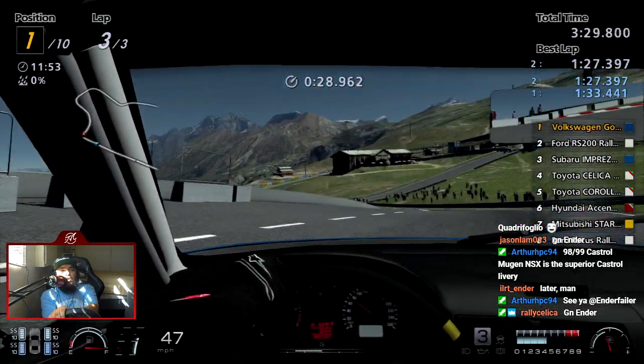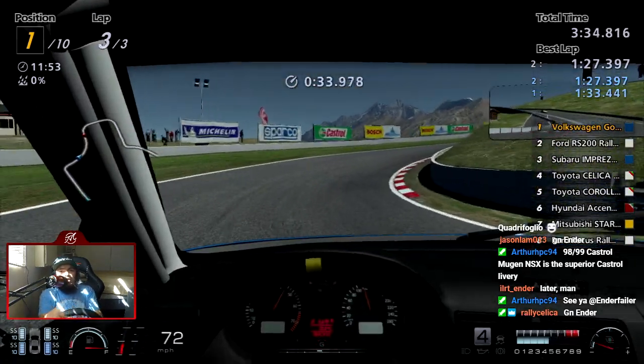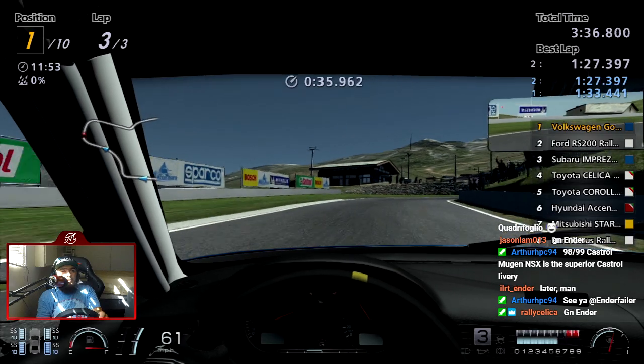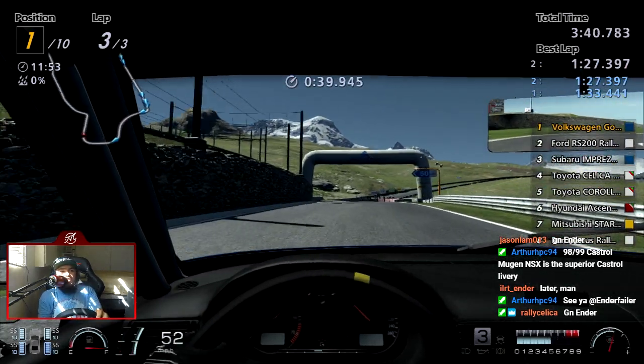Yes, totally — the Alfa Romeo Giulia is totally a JGTC car with a Castro livery. I forgot GT2 had both the '98 and '99 versions with really subtle differences. No arguments from me — those cars were badass in general.